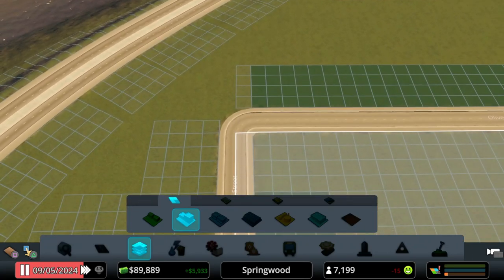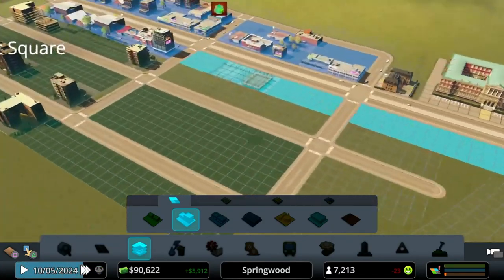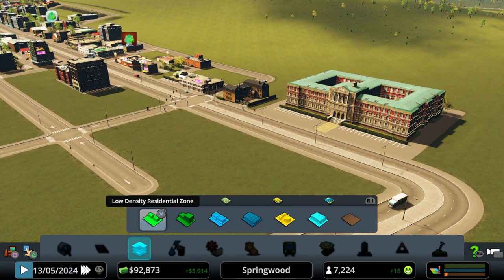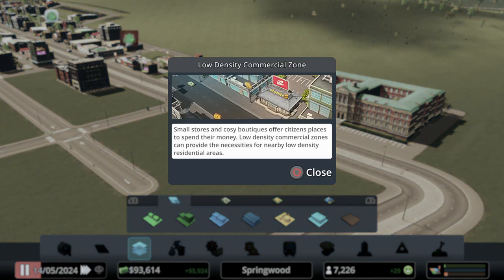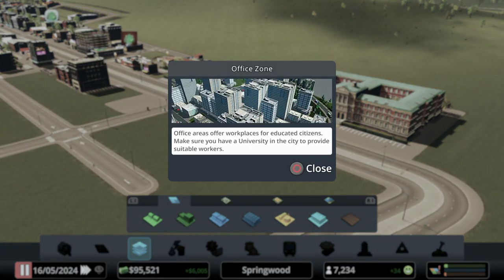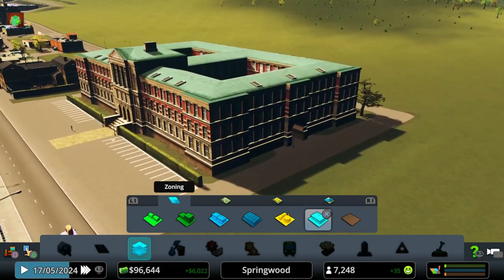We're going to eventually switch everybody over, but I want to do it gradually - a block at a time. Once this gets really filled and we have demand again, we'll rezone more. Green is where people live - single-family or apartments. Blue is commercial where they can work, either low or high density. The yellow bar is industrial demand, which can be met by industry zones that pollute, or office zones that do not. Office is a place for educated citizens to work, and it says right there: make sure you have a university. It's not a coincidence that you unlock those at the same time.